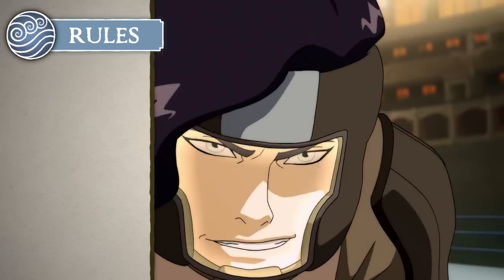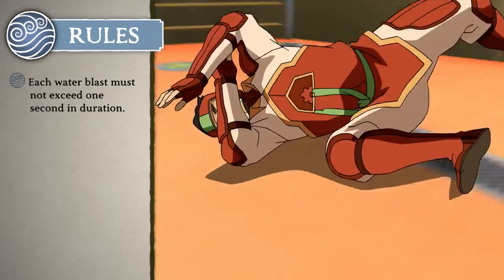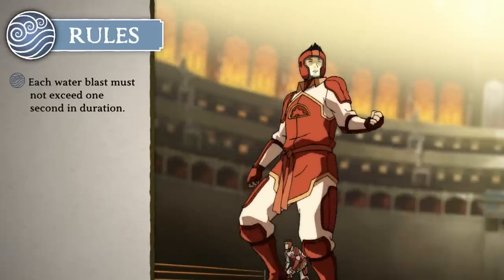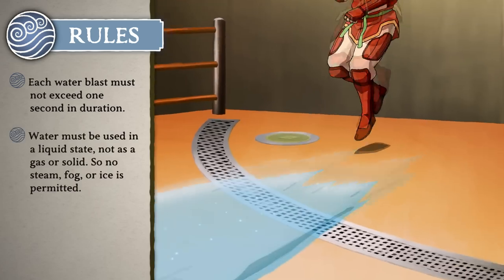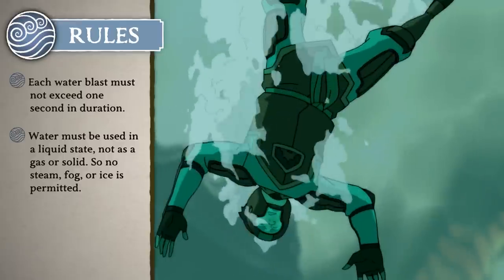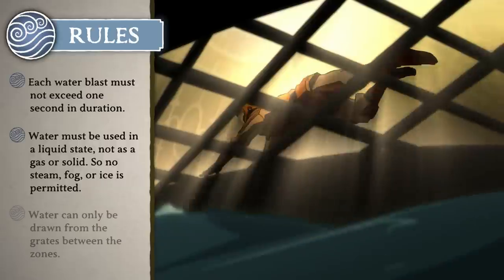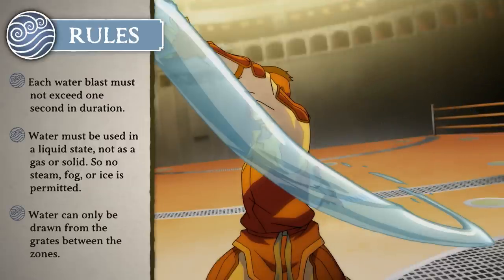Let's go over the specific rules for each position, starting with water benders. Each water blast must not exceed one second in duration. Water can only be used in a liquid state. And water can only be drawn from the grates in the zone lines and never from over the sides of the ring.